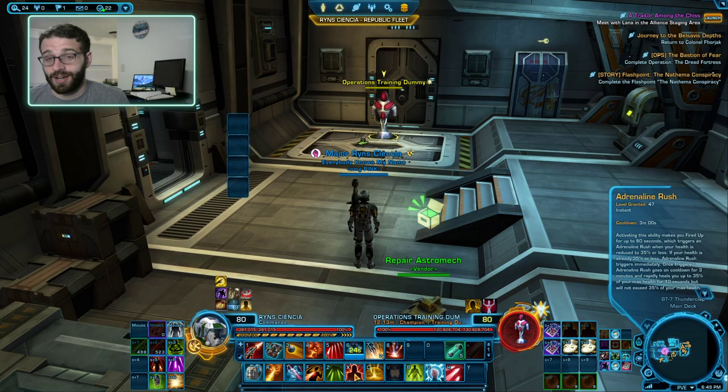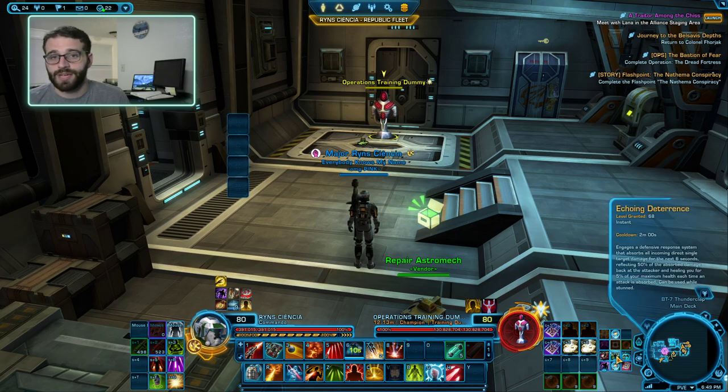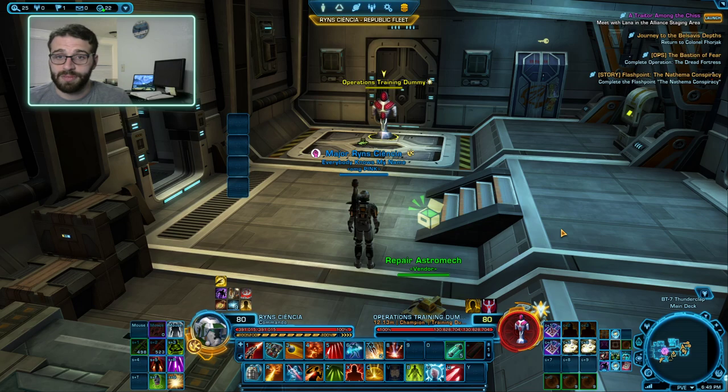Additionally, we have our Adrenaline Rush. Adrenaline Rush will heal you up to 60% at a very rapid rate, so it's essentially free healing to help out your healers. And finally, we have our Reflect in the form of Echoing Deterrence. Echoing Deterrence will give you a Reflect that reflects 50% of damage back to attackers, and heals you for 5% of your health every time you're attacked. This is a good way to cheese mechanics or provide yourself a good amount of defensives if you're being tunneled in PvP. Try not to stack your defensives on top of each other — if you pop Reflect, Shield, and Diversion all at the same time, please don't do that.